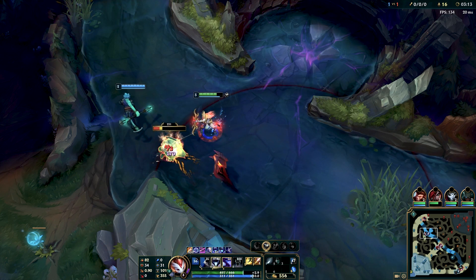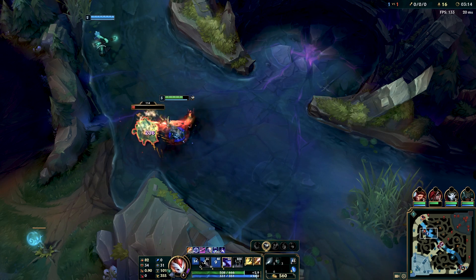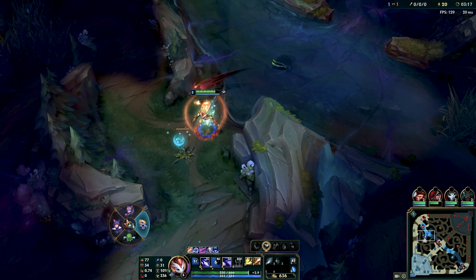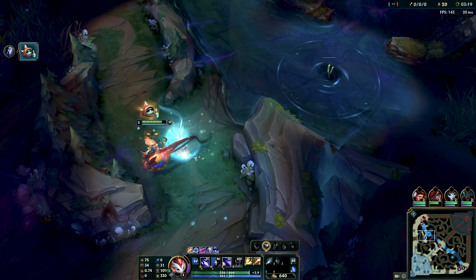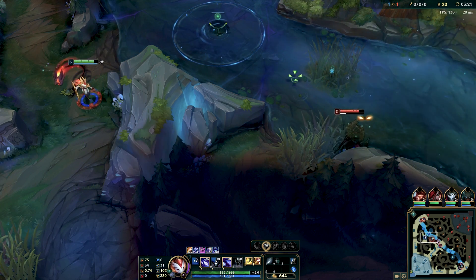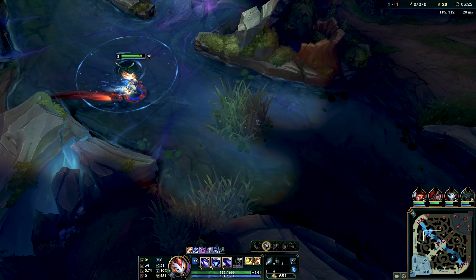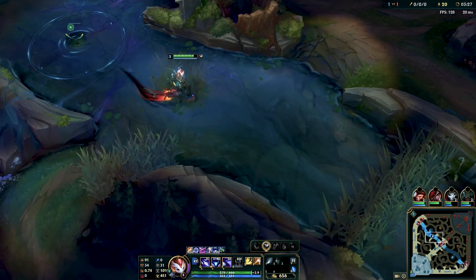However, my Wukong has already gotten first blood, pushed out the wave, and is moving straight toward the river to support me — just in case Rengar shows up. He has lane priority over the Rumble, who can't afford to lose all that CS after dying and having the wave crash against his tower. So the Wukong has time to help me and then goes back up to top lane, losing nothing because of that priority. I give him a thumbs up, and indeed the Rengar was there, so it was a good thing.